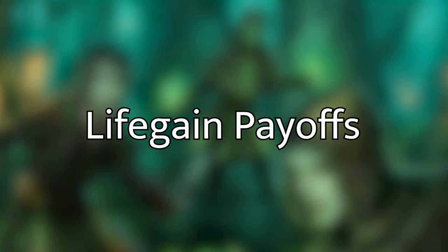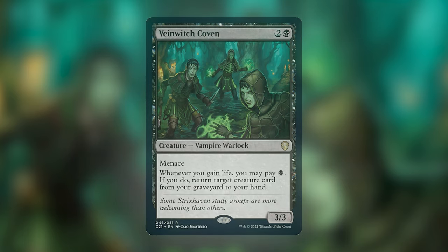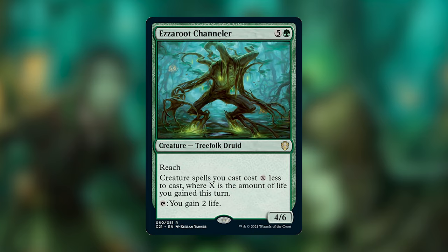The next category is the life gain payoffs. We've got Vein Witch Coven — a new card from Strixhaven. Whenever we gain life, we can pay one black mana to return a target creature card from our graveyard to our hand. This deck is primarily creatures, and being able to turn each iteration of life gain into recurring cards from our graveyard is super powerful. Being three mana for a 3/3 with Menace, it's got a really good body too. We then have Ezerut Channeler, a new card from the Witherbloom preconstructed deck. Creature spells you cast cost X less where X is the amount of life you gained this turn, and you can also tap it to gain two life.